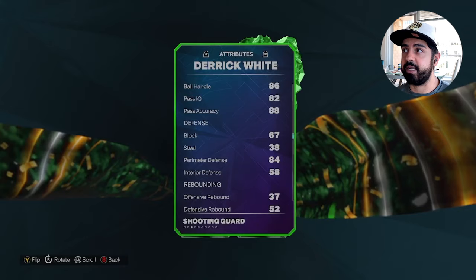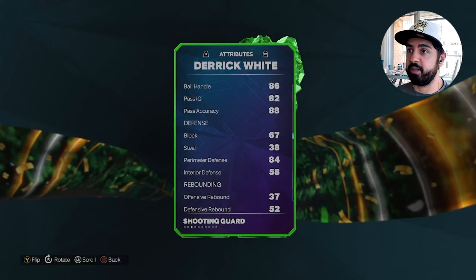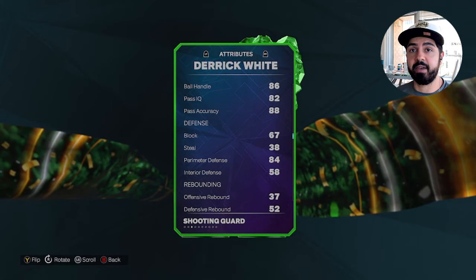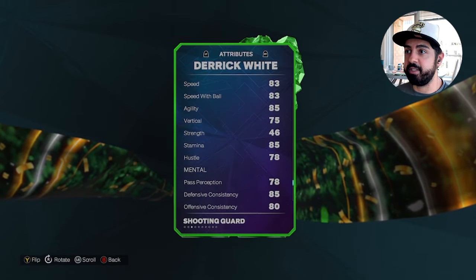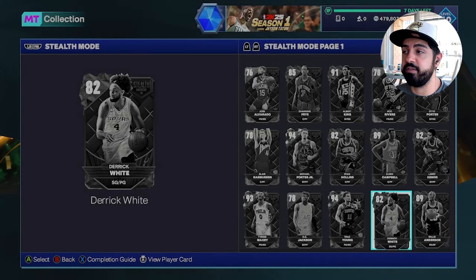If you're looking for defensive-minded low-tier point guards, I'd look at cards from the Ironclad set — guys like Mo Cheeks, one of my favorite sapphire budget PGs to run offline. He has a 73 three-pointer that's greenable, Hall of Fame Glove which is insane, and 83 speed. I think he's a pretty fun card to run with great badges overall.